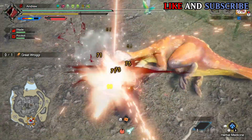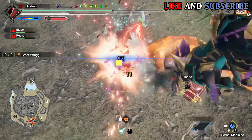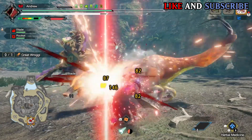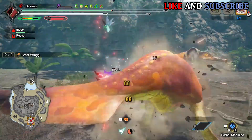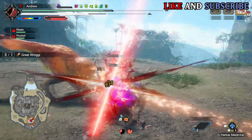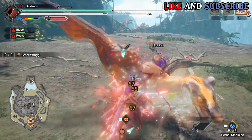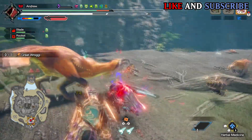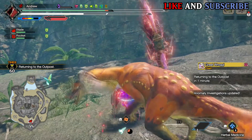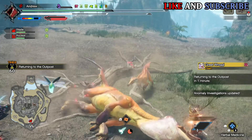Overall, I really like Great Rogi. I like his design and also his ecology. I enjoy his fight a lot more in Sunbreak than I did in base Rise. His afflicted form is easily one of my favourites. I was quite glad that they reintroduced some of the old game raptors that have not been seen in a very long time, Great Rogi included. So Great Rogi is number 10, and now let's move on to number 9.